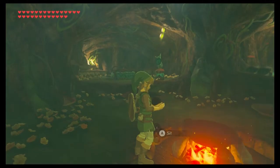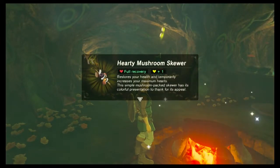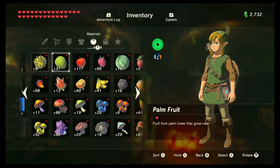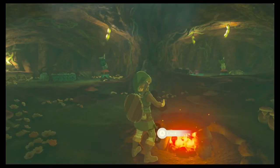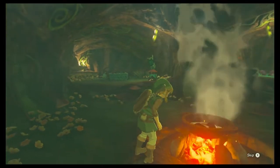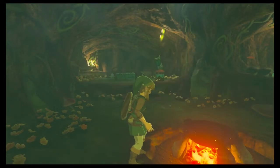The first ingredient we're going to look at today is the hearty truffle. It's the lowest tier — it only provides one bonus heart when you cook just one of them. If you cook up five you'll get five bonus hearts. You should never cook up more than one hearty truffle at any given time because you only get one extra bonus heart. Even if you only have three hearts it's still better to cook them up just one at a time.